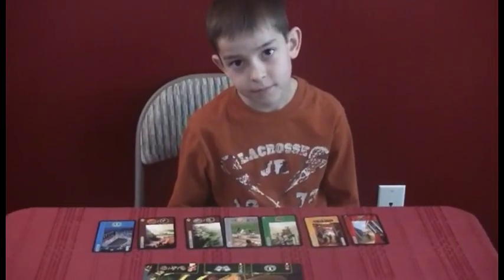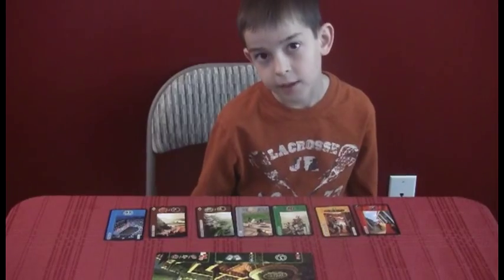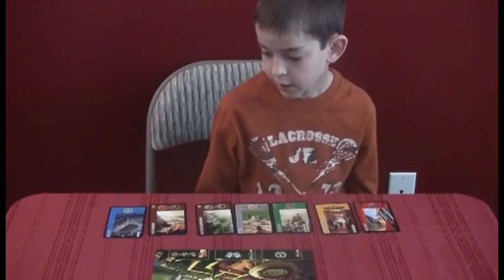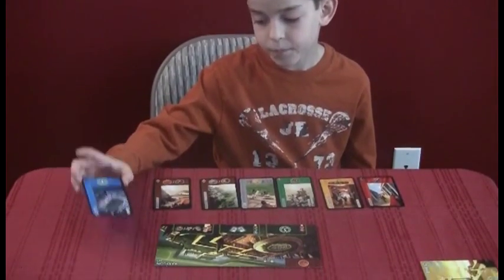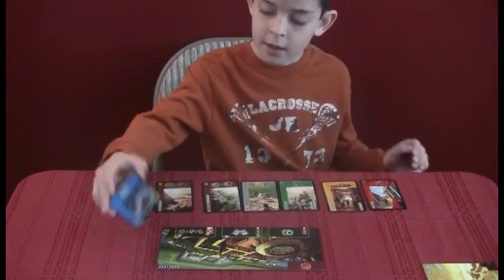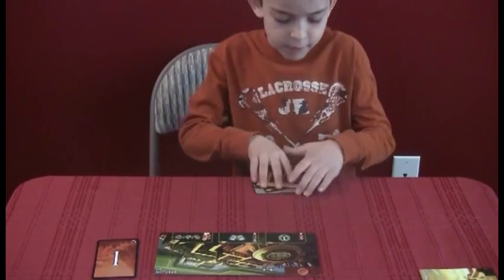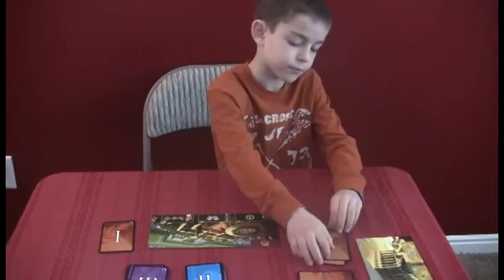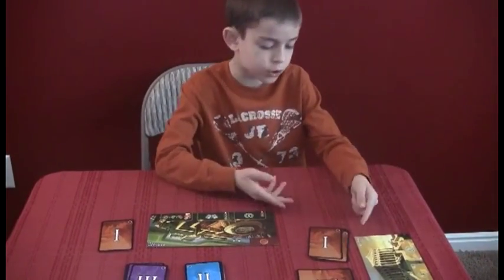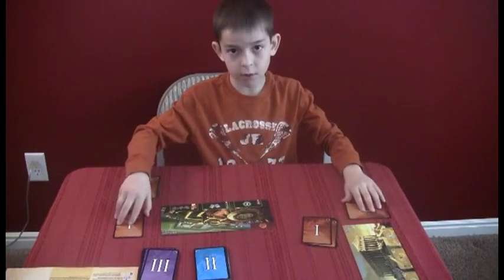So those are the options in front of you, and you can only pick one card to play each turn. Which one did you choose? I chose the theater. So you play it face down, then pass the rest to the left since it's the first age, and then they choose. Then everybody plays their card and we all flip it over.